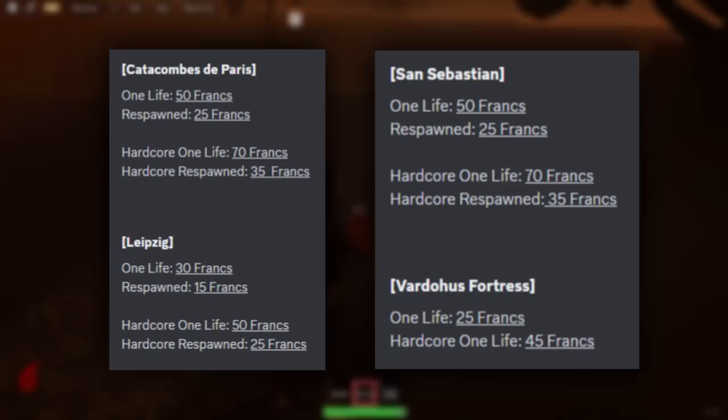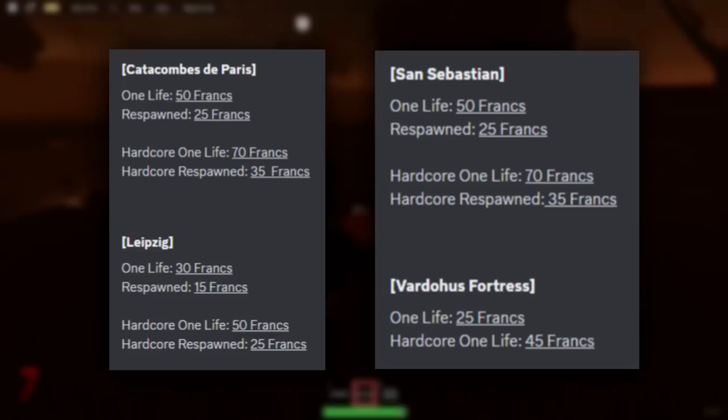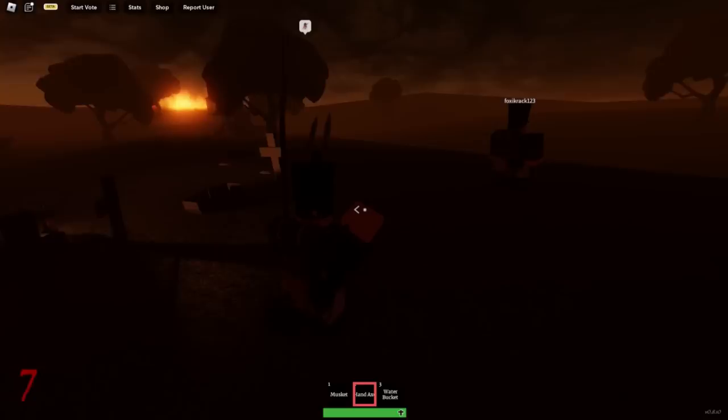Here are the lists for everything you get inside of objective mode — that is for normal mode and hardcore mode inside of Guts and Black Powder. We have Catacombs, Leipzig, San Sebastian, and Varda's Fortress. If you guys want to pause the video and look at all of the Franks' earnings, please go ahead and do so. I won't get mad at you, but do continue the rest of the video.